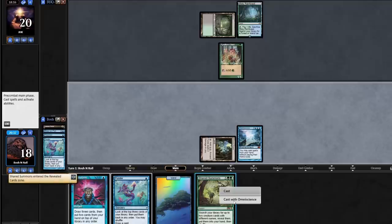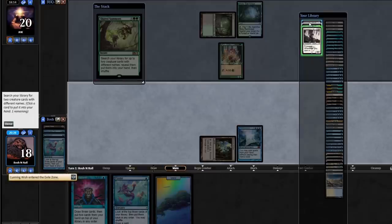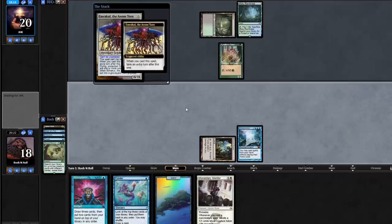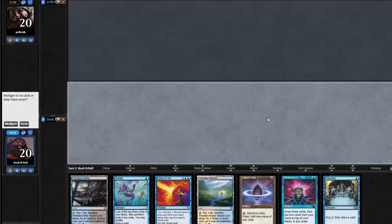Monastery Mentor and Emrakul — let's go. I love that Monastery Mentor is part of the combo line as well as part of the fair line. Ships in the night — just who could ram their combo down the other's throat faster. And it turned out it was me this time, on the play for round number three.